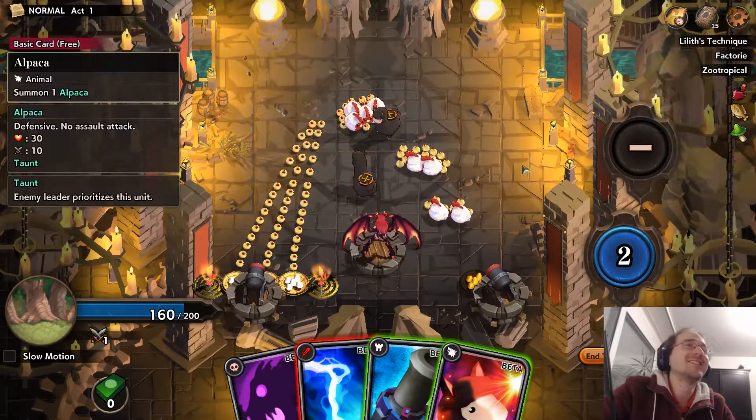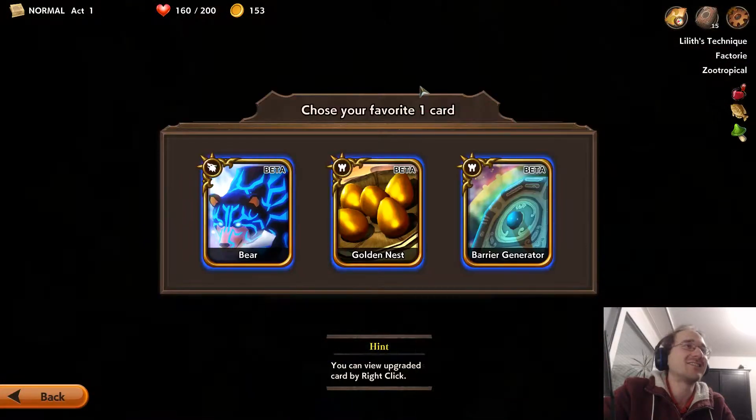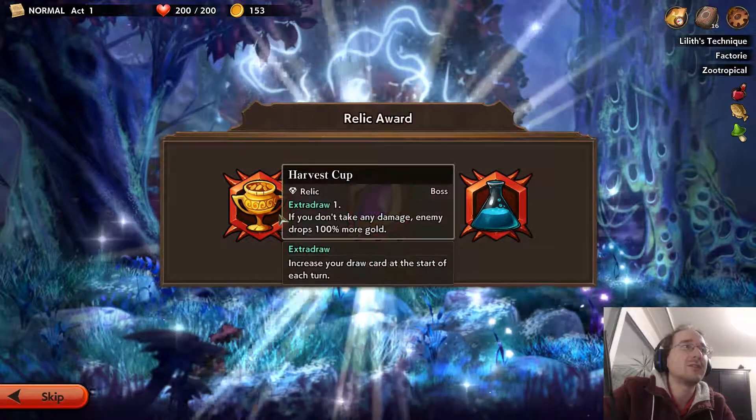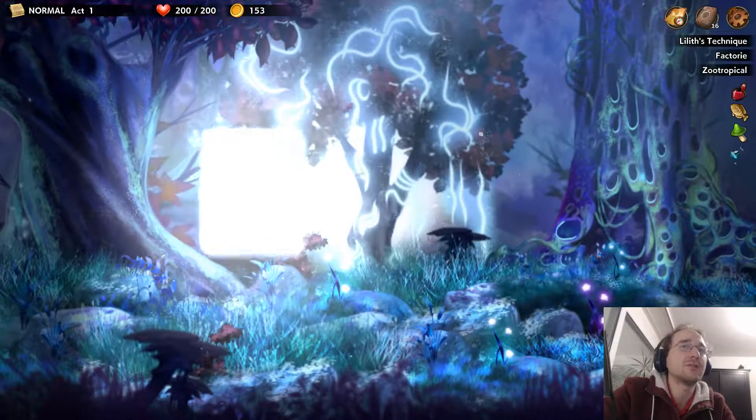Is this actually going to work? Oh, sweet Jesus — yes! Extra draw, upgrade the random cards, get more cards, get more gold. We'll upgrade the random cards. Usually you have enough gold. We do want the upgrade, so let's go for the upgrade and maybe thin our deck a little.